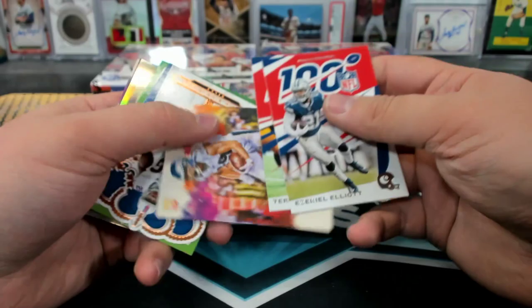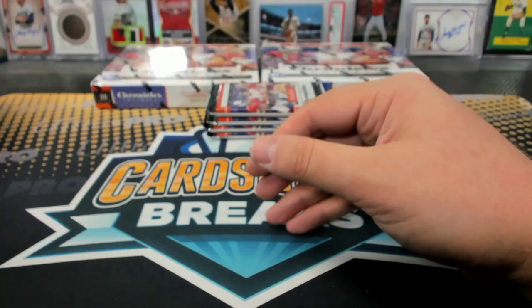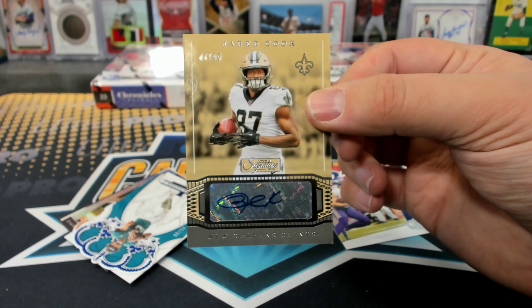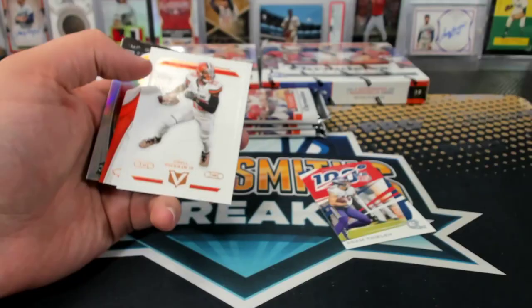JJ to 99. Daniel Jones Green Classics. Couple of Debo's in there — Lester. Lots of Debo rookies — Lester. Jared Cook to 99. Ken Ken Dog. Minchu to 99. Minchu to 99.